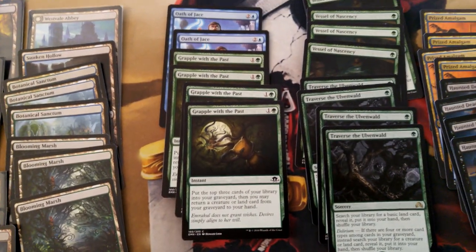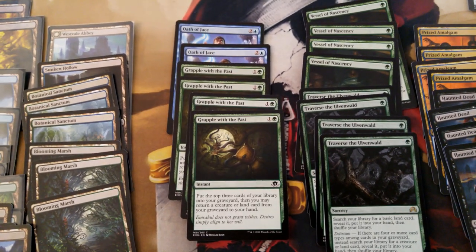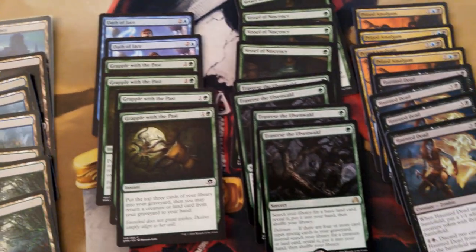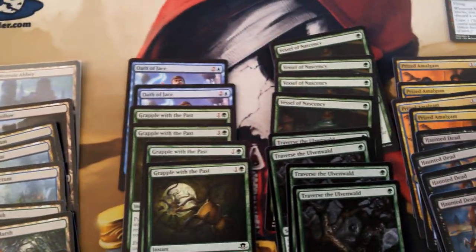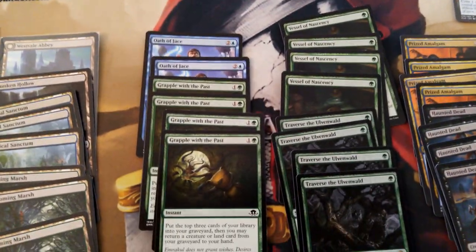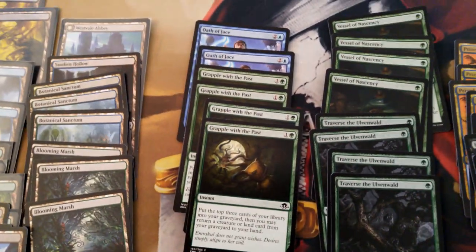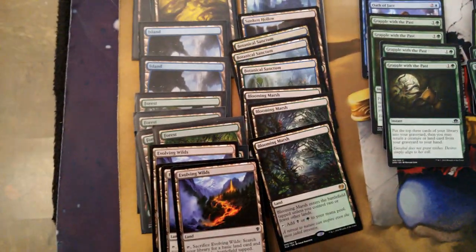The mill strategy is a little bit worse without Gather the Pack. Gather the Packs are now Traverse the Ulvenwalds, but I'm still running two Oath of Jaces and four Grapple with the Pasts. Or actually, not Traverse — excuse me — Vessel of Nascency. So we should have Enchantment, Instant, Sorcery, Artifact, Creature, and pretty much our Land in the deck very often.